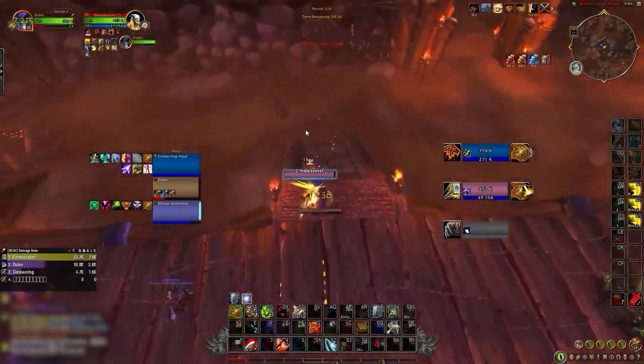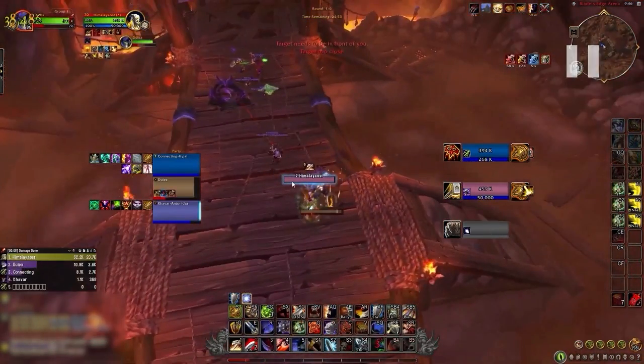At the start I like that he gets the Hamstring. I see a lot of Warriors make this mistake of not getting Hamstring on their target. He also saves his Charge - a lot of Warriors use Charge again, but Charge can be situational. In this situation I like that he holds onto it and opens with a Hamstring, which is good in most openers.